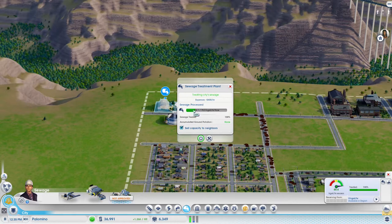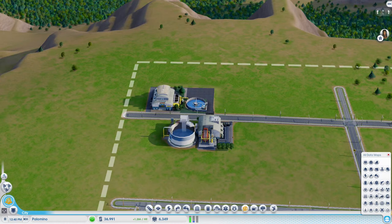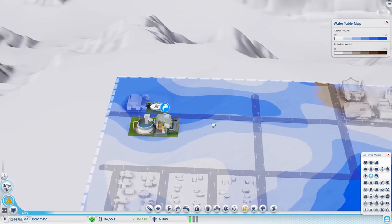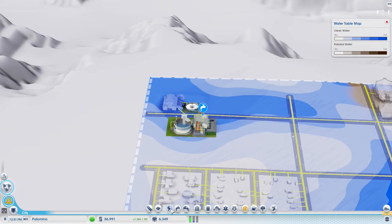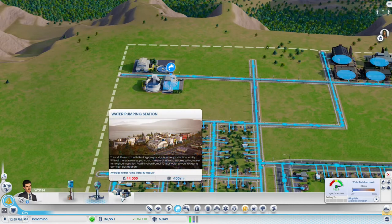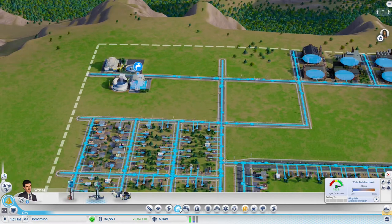Our sewage treatment problems are no more, so that's very good. A neat side effect is that we'll be increasing the water in this area - hopefully it'll all be deep blue over time, and the more sewage we treat the more water is going to flow in. We also built a water pumping station right here, so all that water we're dumping in we're going to reuse as our water supply. That's really a win-win. It was very costly though - 44,000 on the water pumping station and 64,000 on the sewage plant, so about 108,000 total.